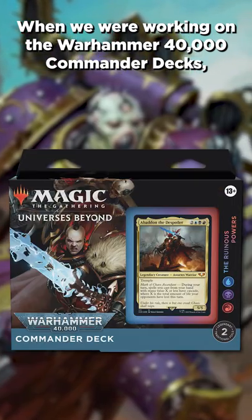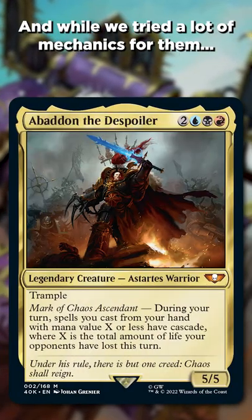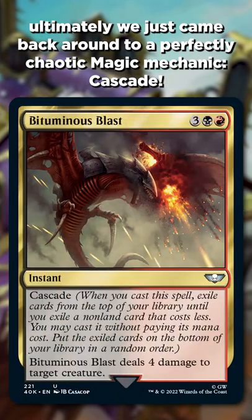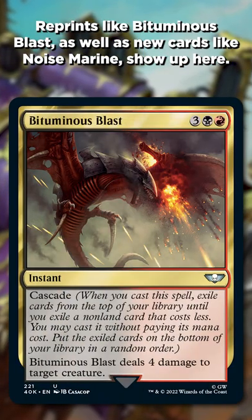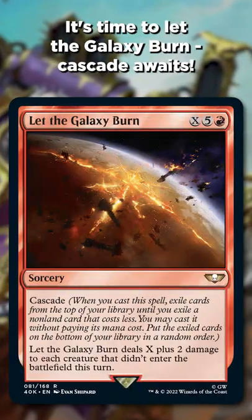When we were working on the Warhammer 40,000 Commander decks, one of them was set to be about the Chaos Gods. While we tried a lot of mechanics for them, ultimately we just came back around to a perfectly chaotic magic mechanic: Cascade. Reprints like Bituminous Blast, as well as new cards like Noise Marine, show up here. It's time to let the galaxy burn — Cascade awaits.